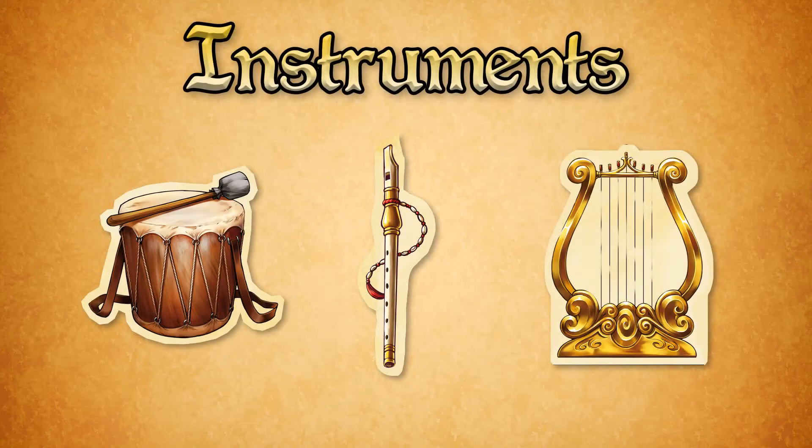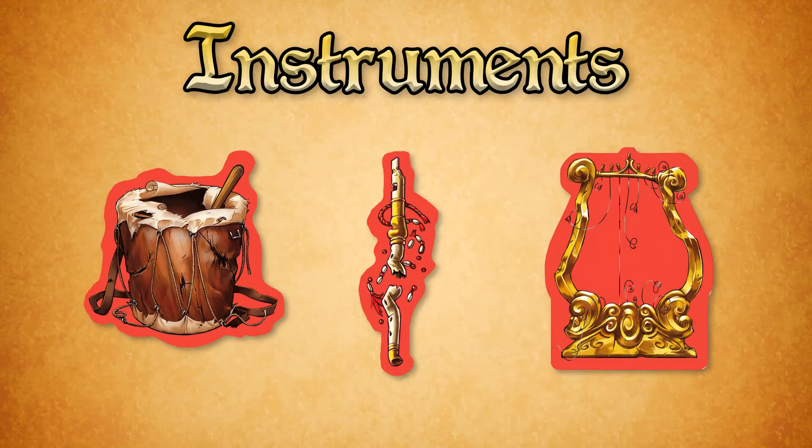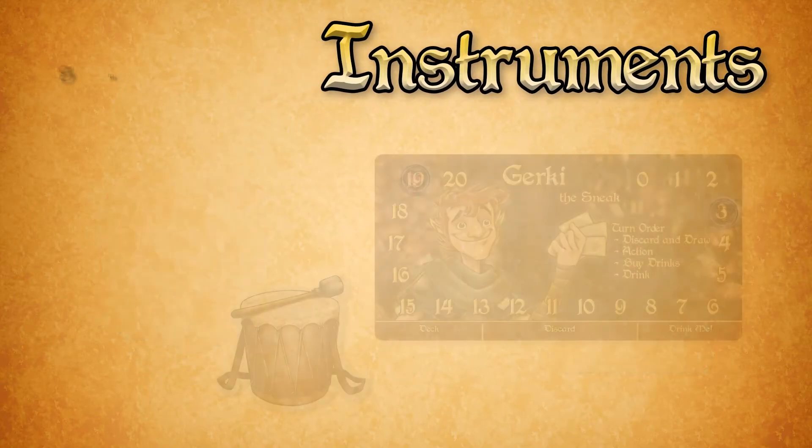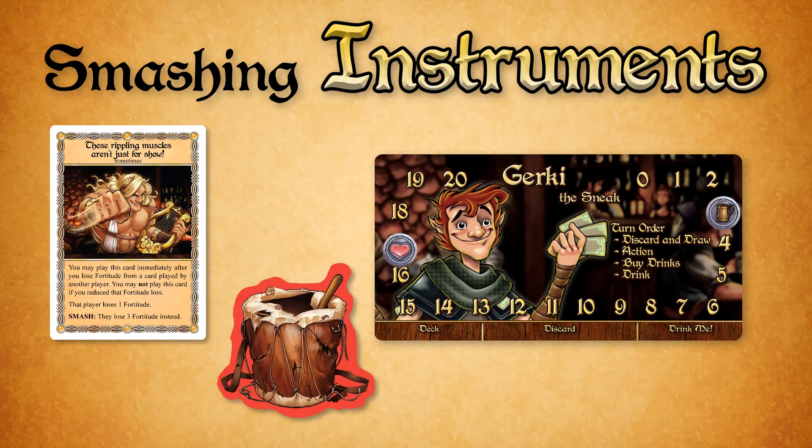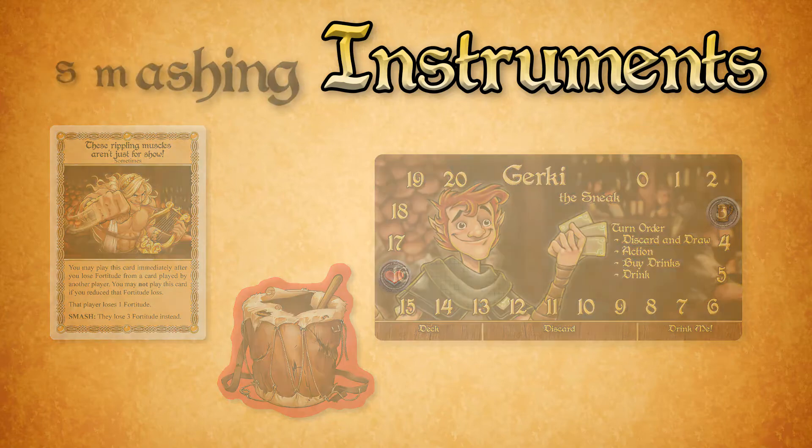Each of Adonis' three instruments — the flute, drum, and lyre — have a broken side and an intact side. Some cards in Adonis' deck give you a better effect if you smash an instrument. To do so, choose an unbroken instrument token and flip it over to its red, broken side. You may not smash an instrument that is already broken.